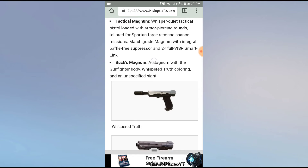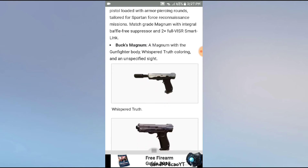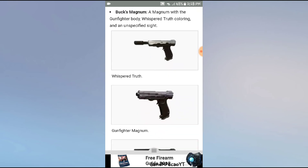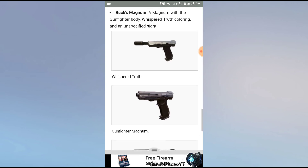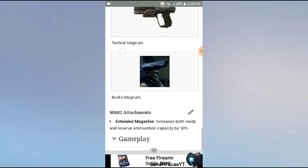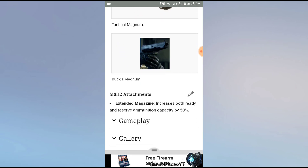Tactical Magnum: a whisper-quiet tactical pistol loaded with armor-piercing rounds, tailored for Spartan Force Recon missions. It features a mil-grade suppressor with an integral baffle-free suppressor and a 2x full VISR smart link. Buck's Magnum: while not a Magnum you can use, it is a custom Magnum in the game. It has a Gunfighter body with Whisper Truth coloring and an unspecified sight. It has one attachment that increases both ready and reserve ammunition capacity by 50%.